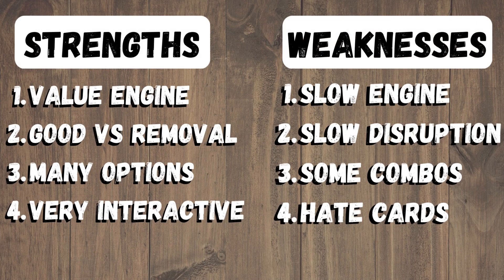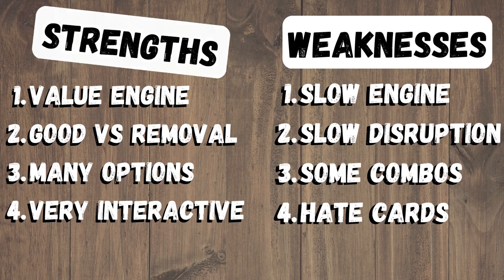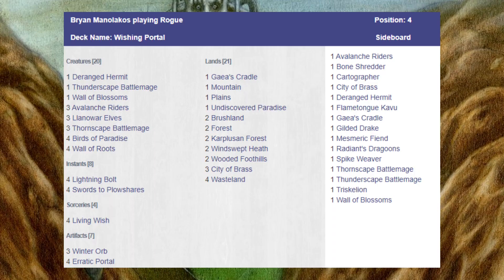For strengths, we have an absolutely amazing value engine that's also very good against creature removal. We have an enormous number of options and can really play pretty much anything we want, and it's a very interactive deck with a lot of moving parts. Downsides are it's very, very slow, and it does have quite slow and weak disruption, especially against some combos. And some hate cards, such as Humility, really can make this deck just shut down.